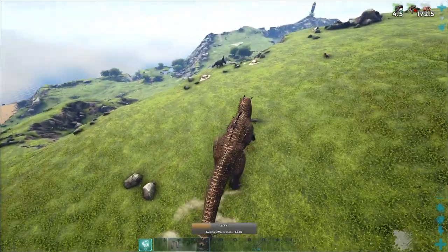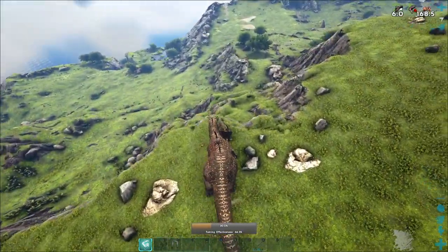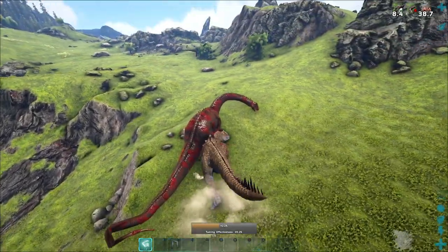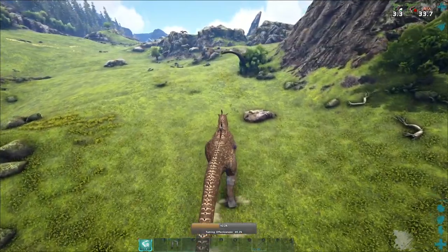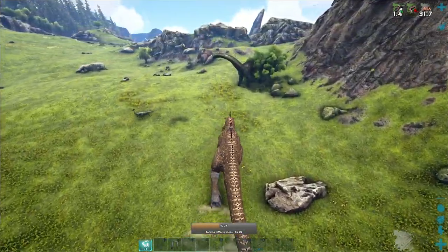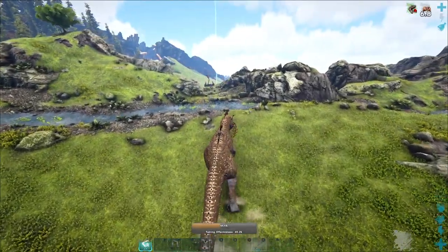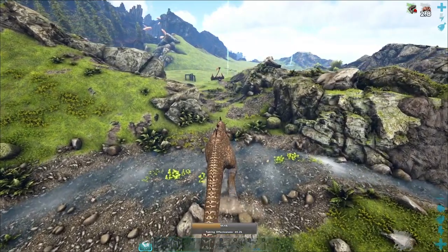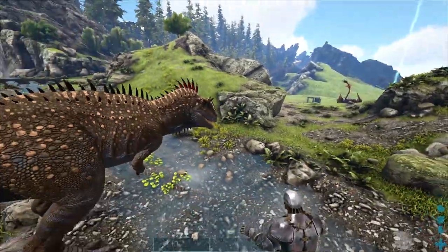Looks like we have 173 seconds left to get this guy tamed before we're completely out of time, so we've got to eat stuff fast. This kind of reminds me of the Amargasaurus taming - not quite as bad, but it's up there. It's going to be kind of hard to do. Let's find out what happens when you're out of time. Five, four, three, two, one, zero. We're no longer friends.